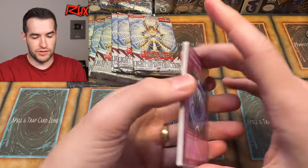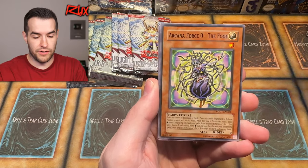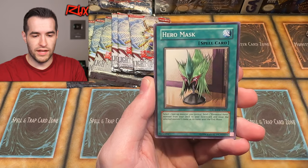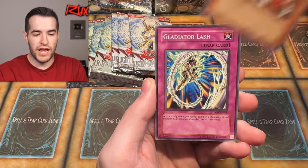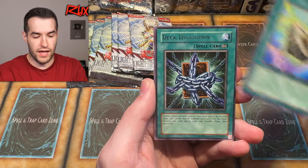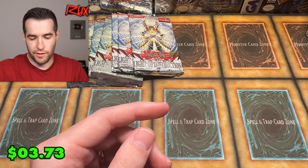Our commons are our best cards. Summon Limit — speaking of good commons. The Lady in White — actually not a bad card either. Arcana Force 0 The Fool, Level Tuning, Hero Mask, Jane, Gladiator's Lash, Spell Gear, and Deck Lockdown. Deck Lockdown — but unfortunately that is not anything we're looking for.